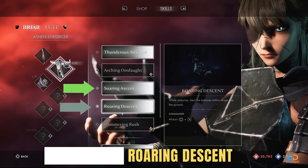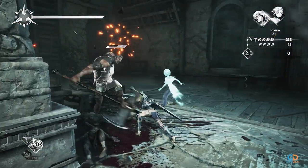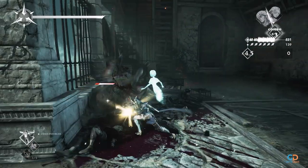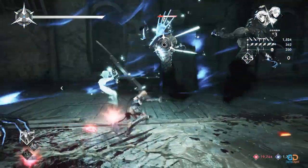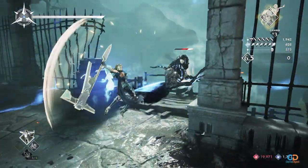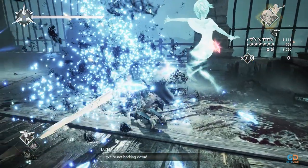7. Acquire the Soaring Ascent and Roaring Descent Moveset. These two moves are always a must for every weapon. Get these movesets as soon as possible as they greatly enhance the delivery and duration of your combos. Executing a Soaring Ascent right after your Thunderless Advanced Combo can be a game changer — once you send the enemies flying, you can hit them with more blows, then finish them with the Roaring Descent. This extensive combo can almost destroy every enemy, except those who are very tanky.